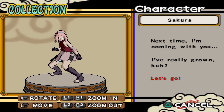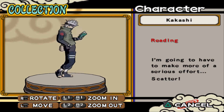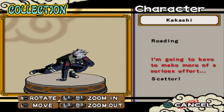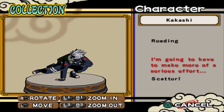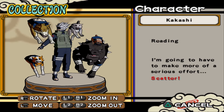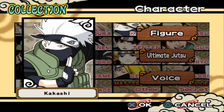In my opinion Sakura's is a generic pose. Next is Kakashi — reading. 'I'm going to have to make more of a serious effort here.' Scatter.